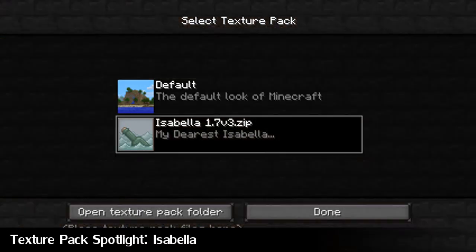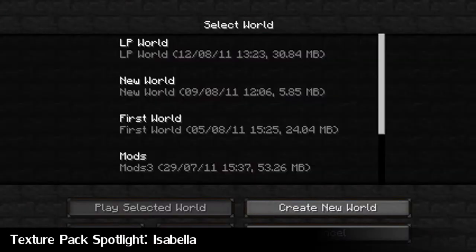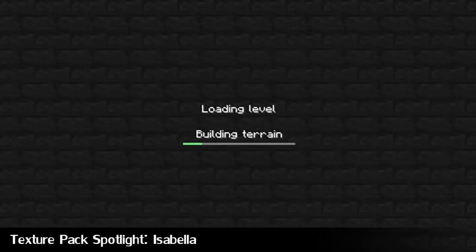First up we have the Texture Pack Spotlight. This was linked to me by a long-time subscriber of the show, Fraser Guy, so shout out to him. And this is the Isabella Texture Pack, so let's get cracking.